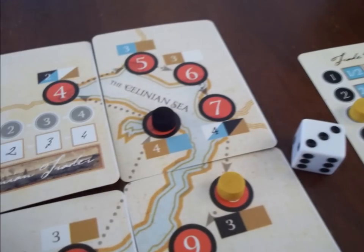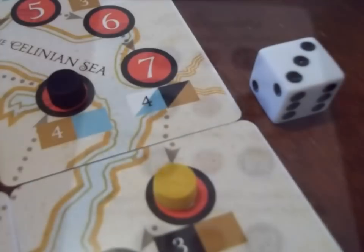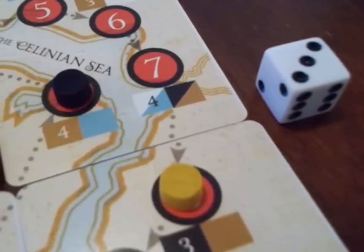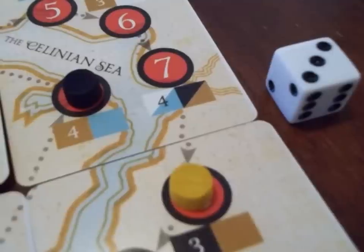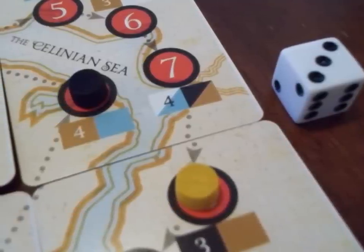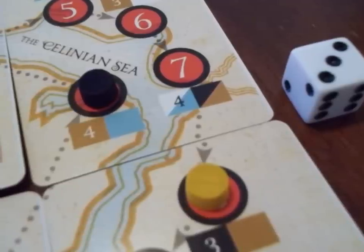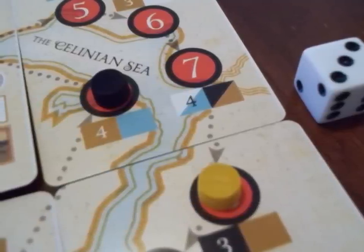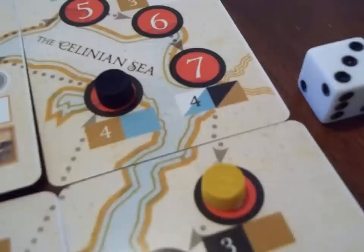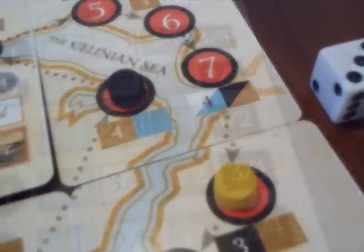Then each player takes their turn. A turn consists of one action: navigate, buy or sell, upgrade, or pass. To navigate, the player rolls 1D6 and moves up to that many spaces. Two players may never land on the same space at the same time, but may pass through each other's port. To buy or sell, consult the colored boxes at the space you are currently in. The box on the left denotes how many and what type of good the port is selling; the box on the right is the type of good this port buys. If the boxes are split, either of those colors may be bought or sold depending on if it's on the left or right. A player may buy or sell on their turn, but may not do both.